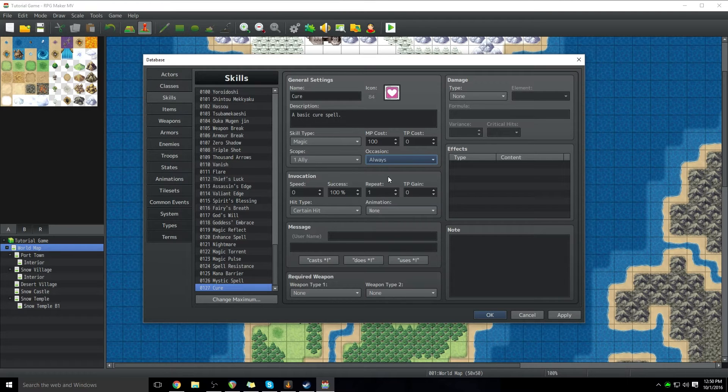Repeat — if you want the spell to happen multiple times once you use it. So if you have like a double fire so that you fire out two fireballs, it will just basically do the spell twice. It's pretty simple. And then TP gain — if you want using the ability to gain you TP, that's a cool way to do it.